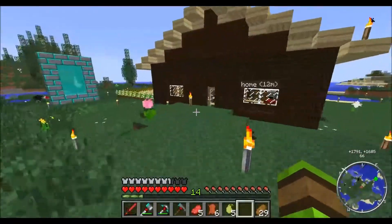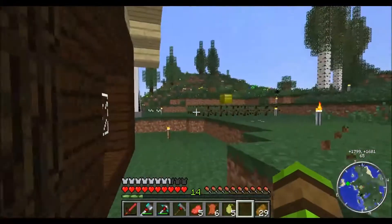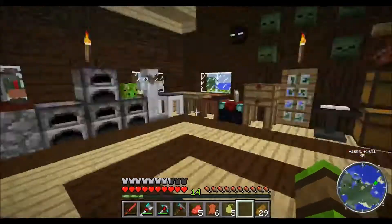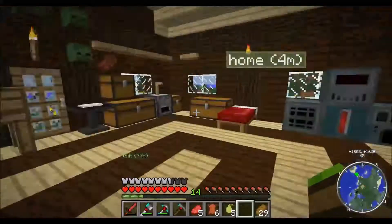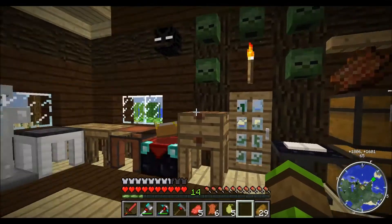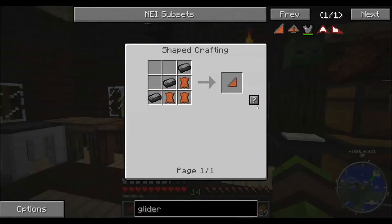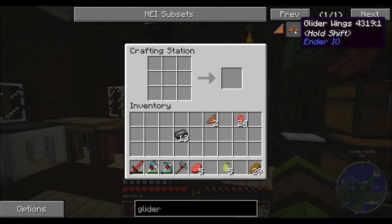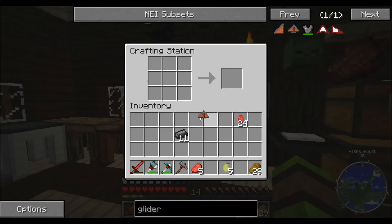It would probably make it too OP though. Right then, let's make some gliders. We need two of these — one and two. And there are the gliders, so that's that done.